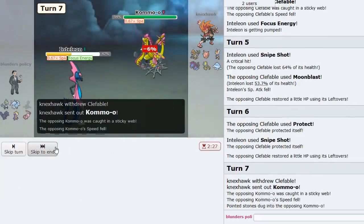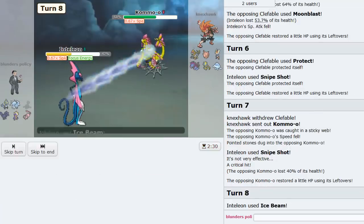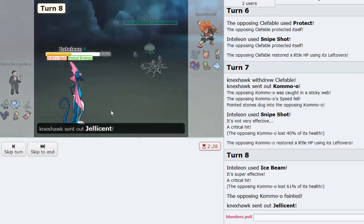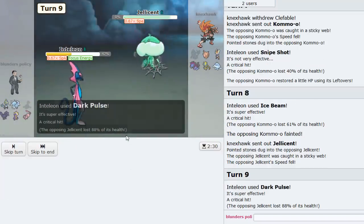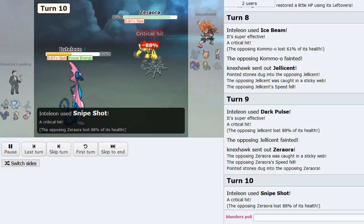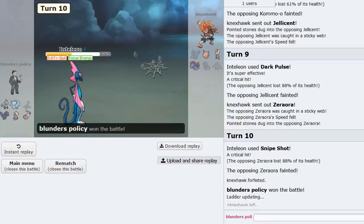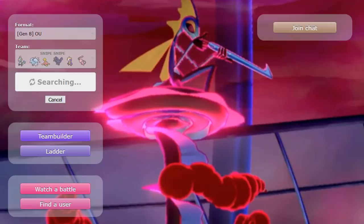Inteleon Focus Energy — he goes Clefable, beautiful. Look at this damage: 64% to Clefable, that is crazy! The special attack drops don't even matter because of critical hits. Kommo-o — you're not a switch-in to Ice Beam, not today. That thing is gone. Jellicent comes in — Dark Pulse. And with Sticky Webs up, Snipe Shot — Inteleon has just swept this guy entirely! Inteleon is actually good — that is amazing.